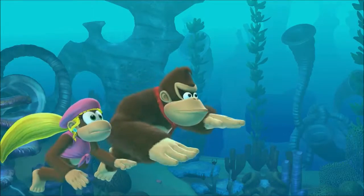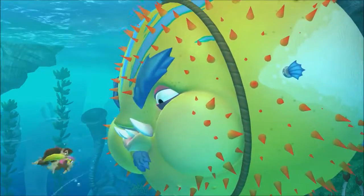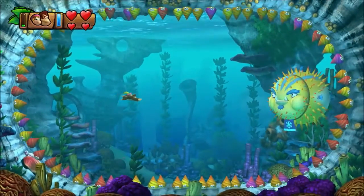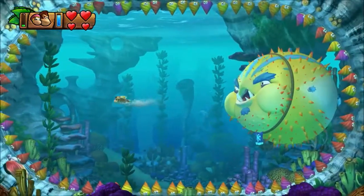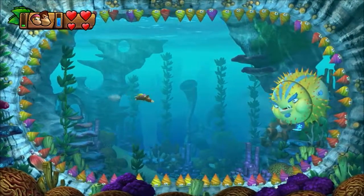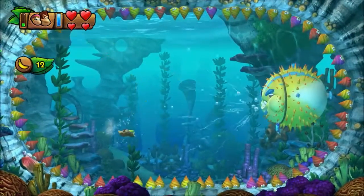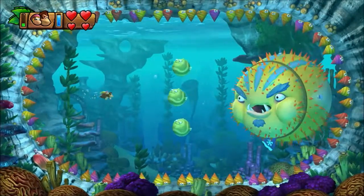Island 4's boss is Fugu — or Fagu — Face Off, a big bloated spiky fish who blows in and out. When he's blowing out, swim toward him; when he sucks in, swim away. If you get sucked into his face you take damage, and if you get blown out to the sides where the shellfish are, you also take damage. Roll into his back when it's exposed and keep avoiding being sucked in or blown out.